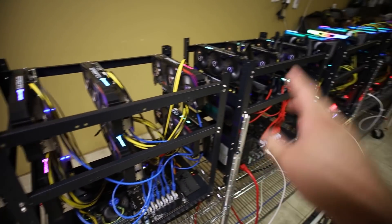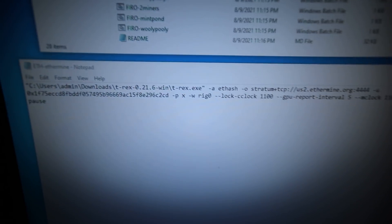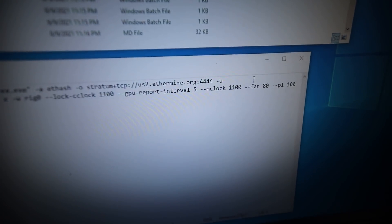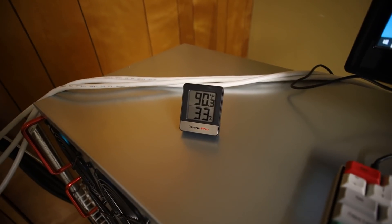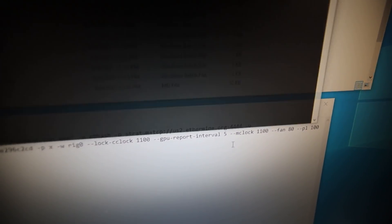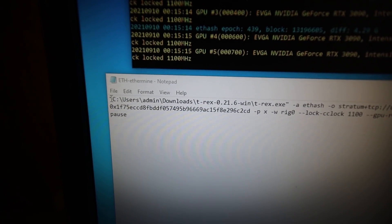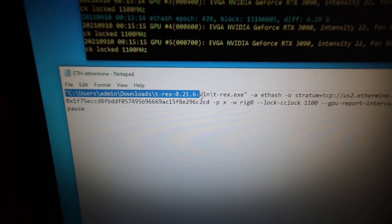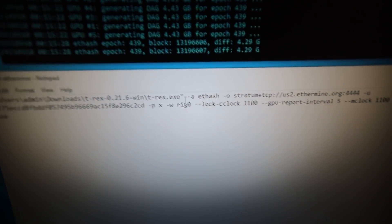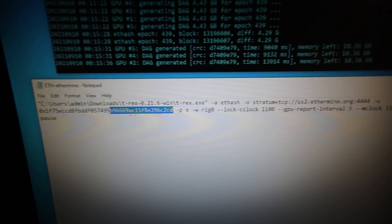I was able to do another RTX 3070 rig in the same time this rig was updating. It took a long time, but it's all done. Now the point of this video is to see the memory temperatures of these RTX 3090s. Just to show you guys, the ambient temperature in my basement is about 90 degrees Fahrenheit right now. So we're going to see how the memory temperatures are going to be. Let me just start up the miner here — right-click, run as administrator, because I'm using absolute core clock in Windows.